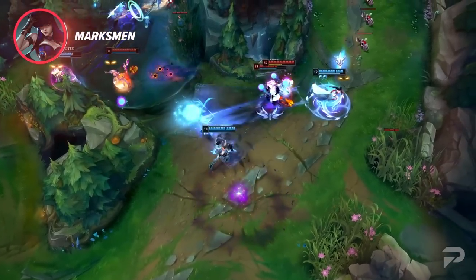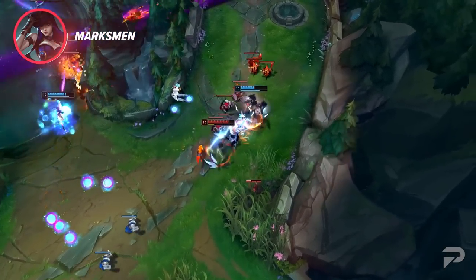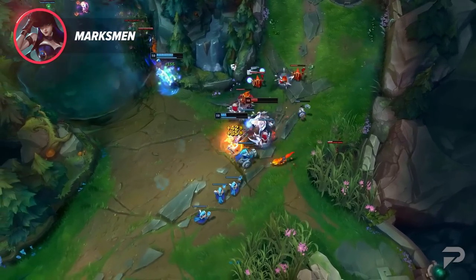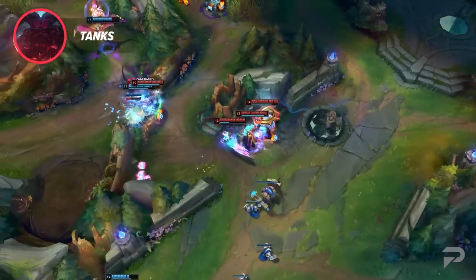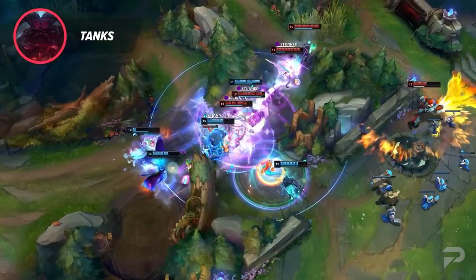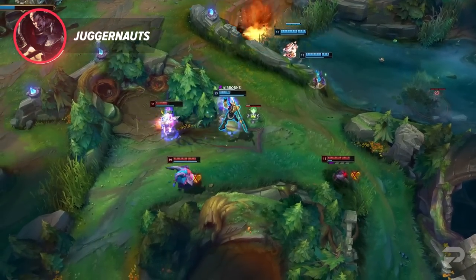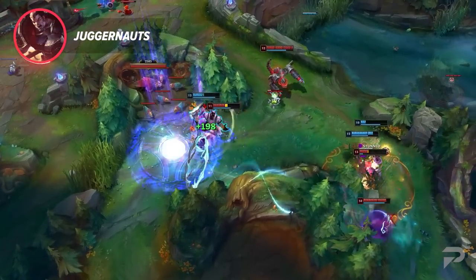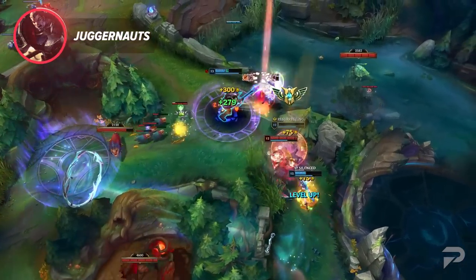Marksmen: ranged champions that generally rely on their auto attacks to dish out damage. There are some exceptions that are spell-reliant, but for the most part you're going to be right-clicking a lot. These are usually the super high DPS, late game damage dealers, but they're also pretty team reliant. Tanks: the thick, beefy boys. Most tanks have a good amount of CC to engage fights and disrupt the enemy team. Juggernauts: arguably the most broken class in league — basically a perfect mix of bruiser and tank. They're super durable but also deal a ridiculous amount of damage. They typically lack mobility, but that's easily made up for with the right summoner spells and build.